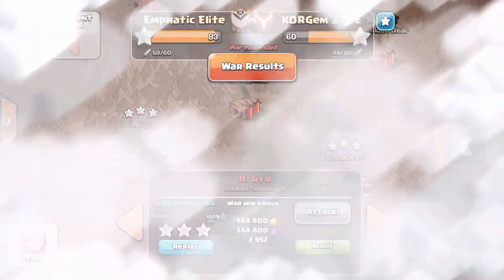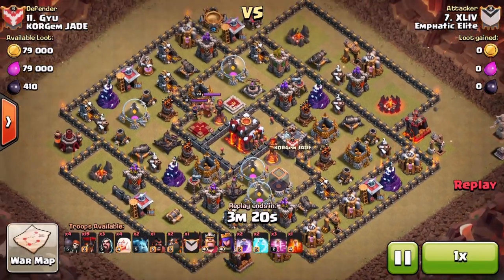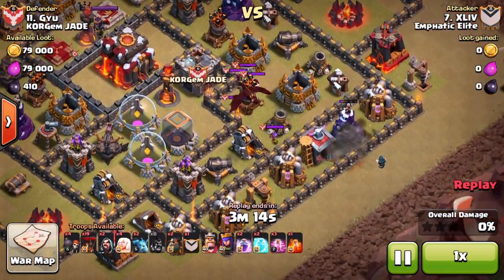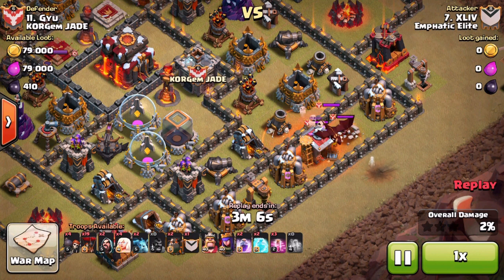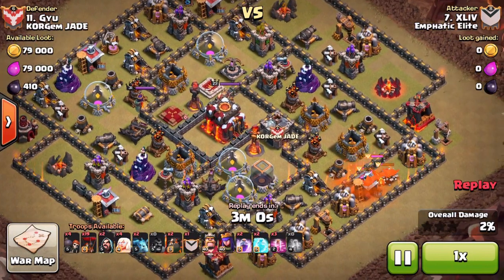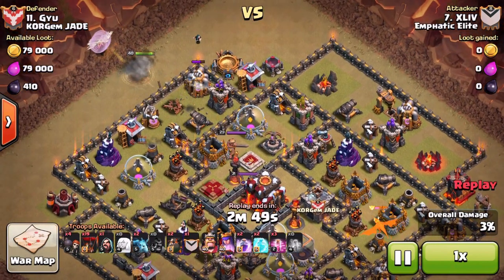Next one we're going to show is number 11 by Exlev. Let's have a little look. Just trying to find the entry point. I tried this raid and completely flopped it. But that was a really smart start — it's a nice way to do it. Single hog to get the pull, wizards to take down a defence, then a poison to eliminate most of the CC and take the dragon down to near death. That was copied from Sam the Knights — he did that start first, and it's a very clever start. I can't think of a better way to do a CC pull.